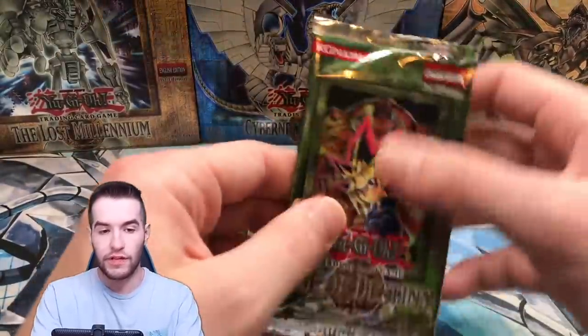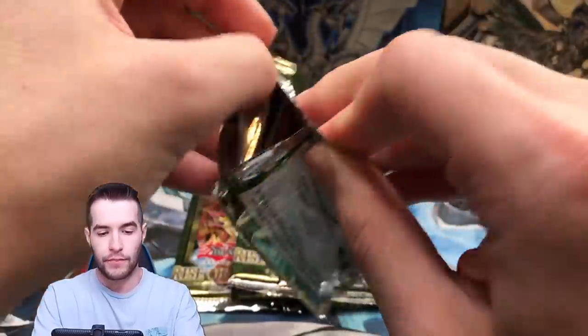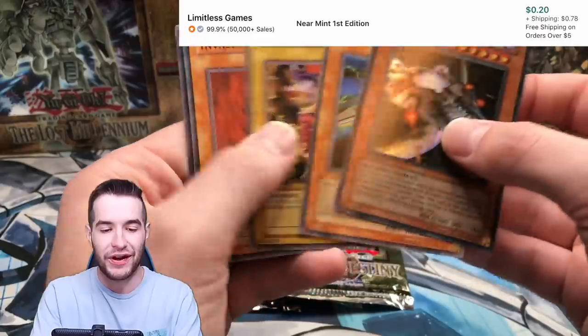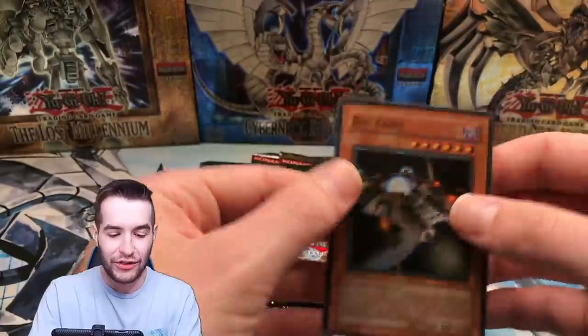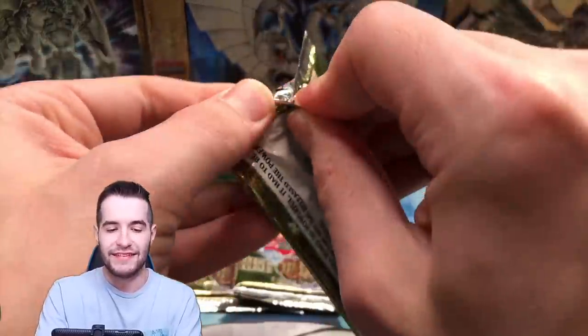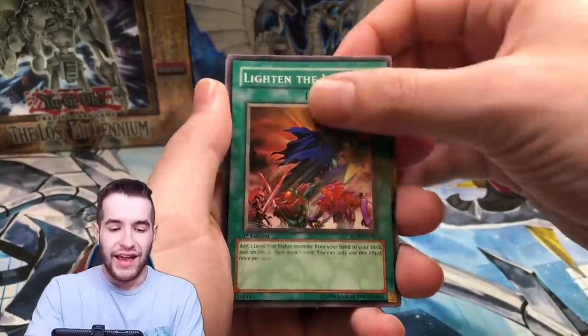Final four packs of this box. We've already pulled two ultimate rares, so we're probably not getting another one, but you never know. Spell Purification, Marigot, Big Core — super rare. Not the craziest card, but it is a Big Core and it is a super rare. I'd rather have the Divine Wrath than that probably — it's a cool looking card but not very good. Zings in, the Dragoon, Rock, Lighten the Load, and Flint. That could have been one — Flint would have been fantastic.